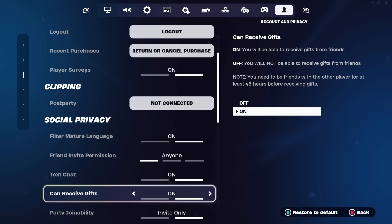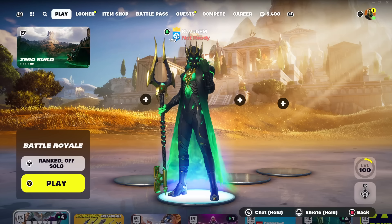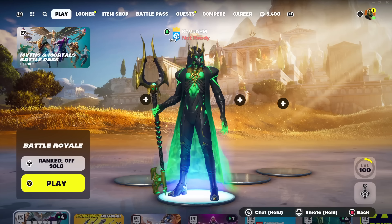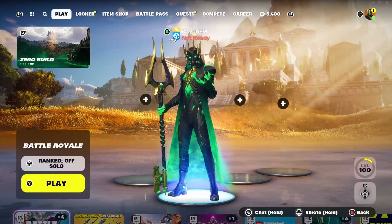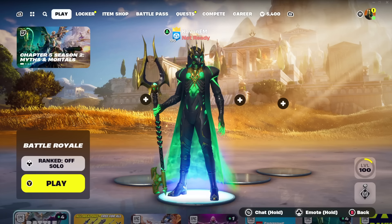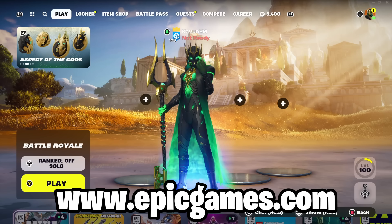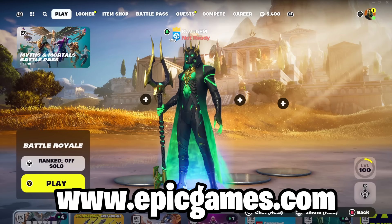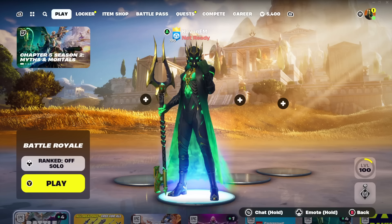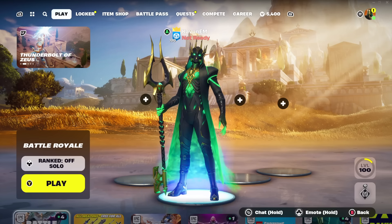For the last step — the most important one — we're going to leave the Settings page and head back to the main lobby of Fortnite. We're now going to actually turn on two-factor authentication. What you need to do is go to any browser — on your phone, console, PC, or any device with a browser — and go to www.epicgames.com. Make sure it's that exact website and not any other website.